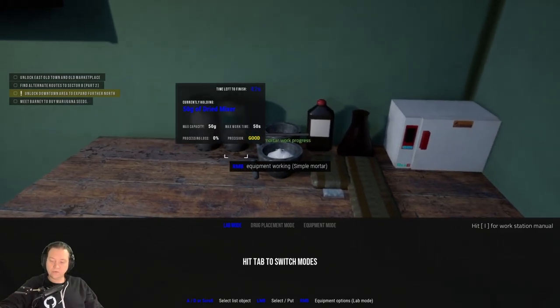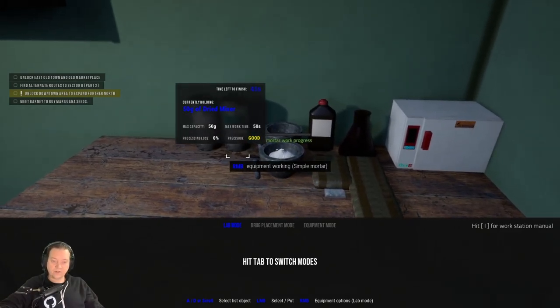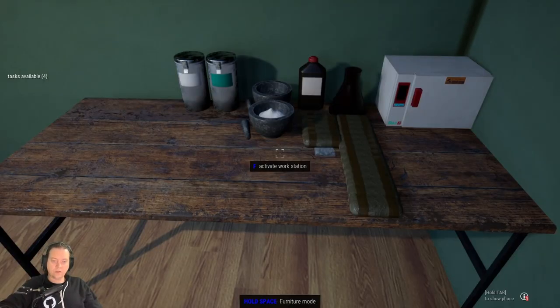Once this has been milled, it's ready to be used as our mixing agent. I personally use a ratio of 30 grams of the mixing agent per 100 grams of the pure drug, whether that be cocaine, heroin, or amp — I use it for everything. Thank you for watching and please remember to like, subscribe, or leave a comment as it really does help me out.